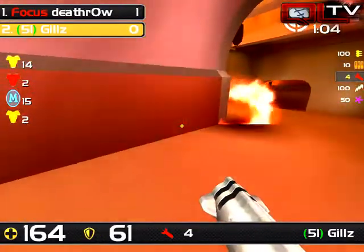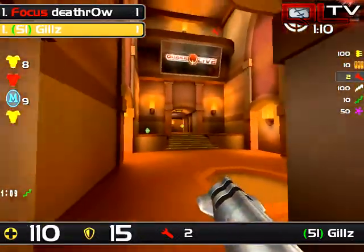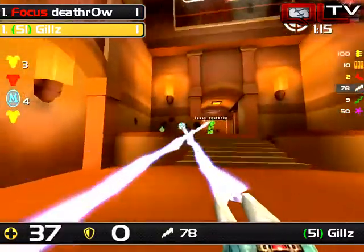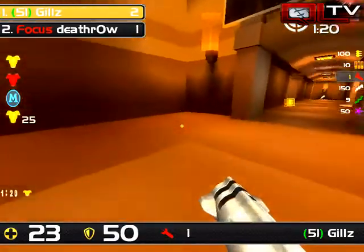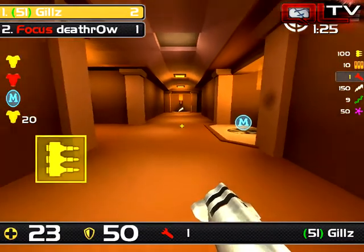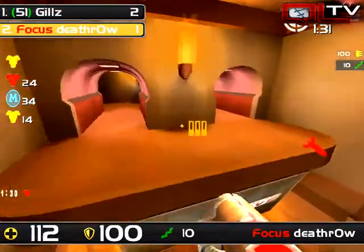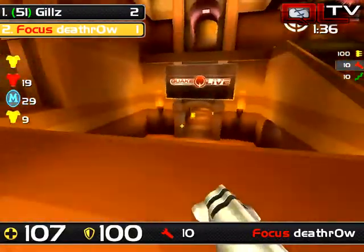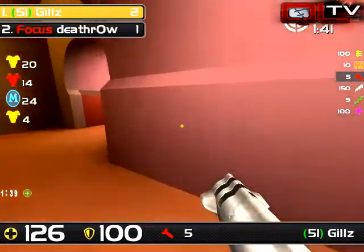After the initial spawn kills, Gills has the advantage. Gills has mega, plasma, and yellow armor — this is going to be interesting because they were pretty much even, and now we have an exact opposite. Gills still has plenty of that mega left, red armor is back up, and Gills is starting to get the advantage. Gills is making sure he doesn't get killed as he picks up mega, while Death Row collects red armor because Gills had to be cautious picking up that mega.